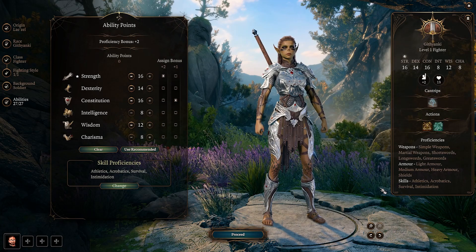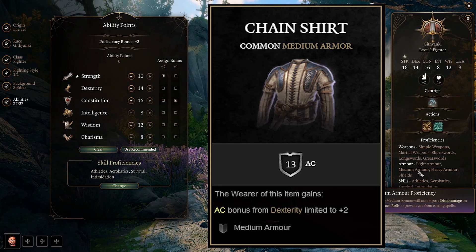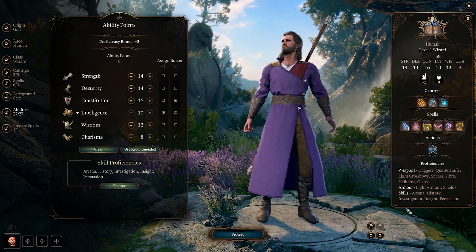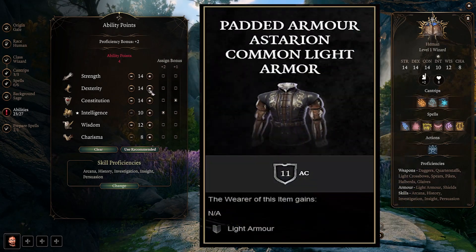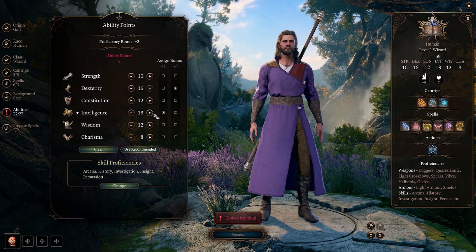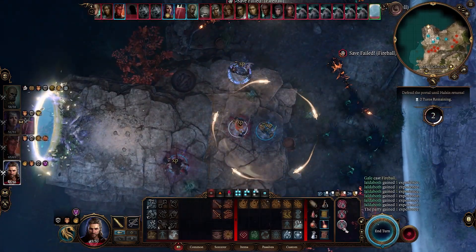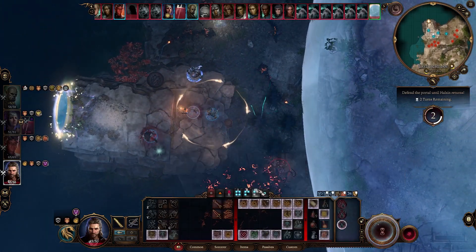Medium armor allows for a +2 AC modifier from dexterity, and this is the heaviest armor that any class starts the game with. So if you're proficient in heavy or medium armor, you're going to want at least 14 dexterity. Light armor and clothing doesn't bridle your dexterity bonus to AC at all, leaving your character light on their feet and free to dodge incoming attacks. I recommend going 16 dexterity with light armor proficiencies in order to maximize your AC and reduce your odds of taking consistent damage. Dexterity also increases your difficulty class on area-of-effect spells, as well as abilities that challenge your character's balance, all of which are quite commonplace in battle.